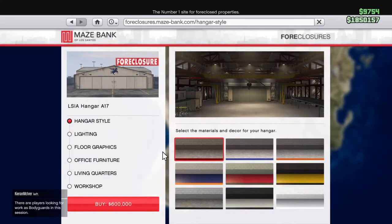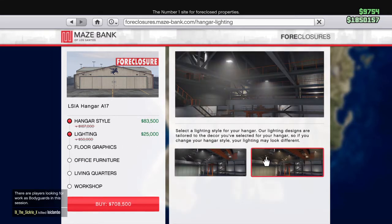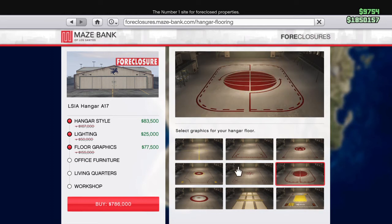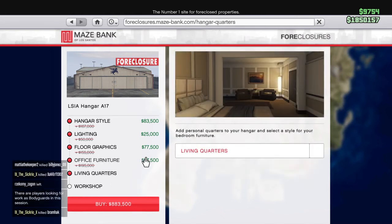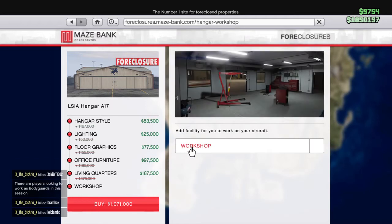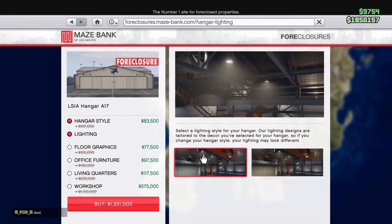I'll just get this one — it's cheaper. I always prefer these colors. I'll take this one for the lighting. This one's actually cheap. Now for the office furniture — I'll take this one. Traditional — I'll take that for living quarters. Do I want to spawn there? They kind of work. Workshop — actually screw it, I want the living quarters. I'll go with the light option — it doesn't really matter, I'll just steal this style.